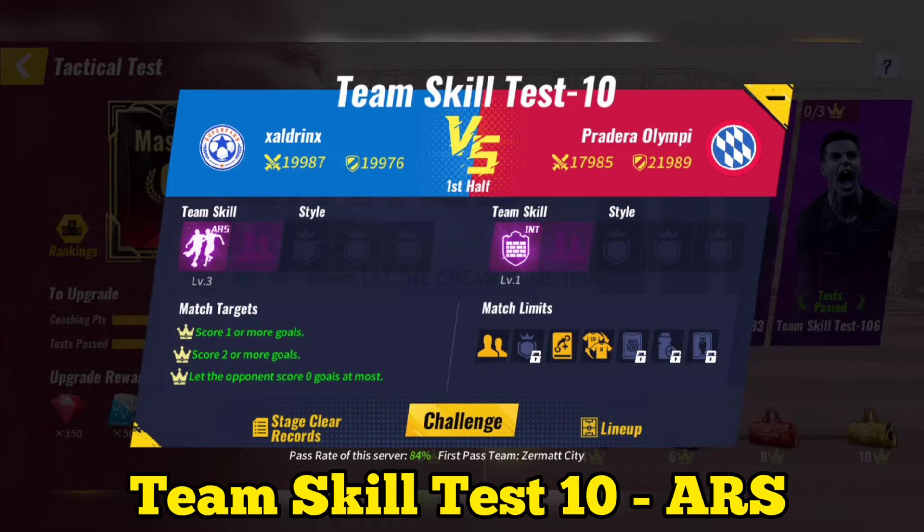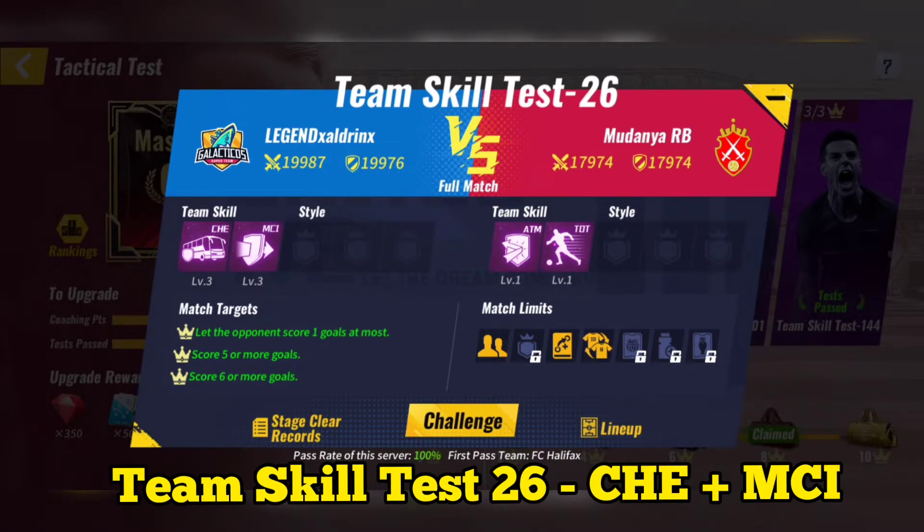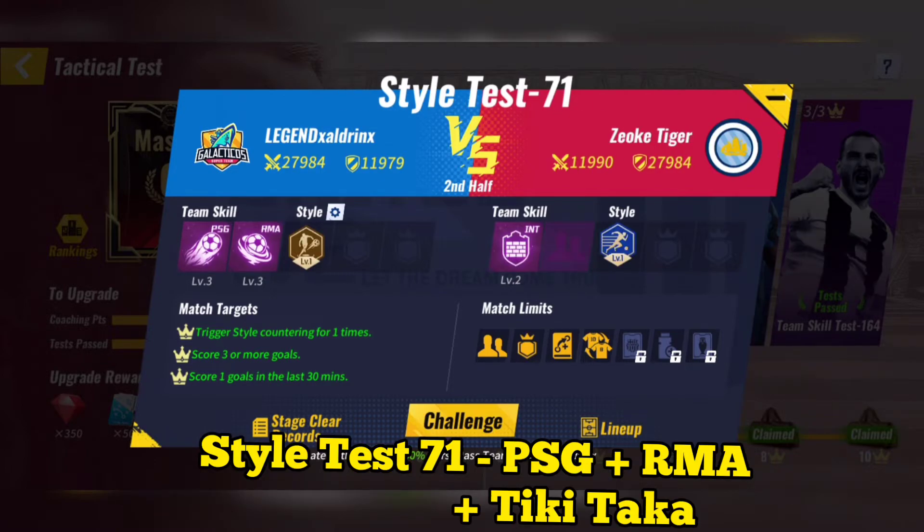Team Skill Test 26: Use Chelsea plus Manchester City. If skipping the match doesn't work, then play the match and make substitutions in the second half. Style Test 71: Use PSG plus Real Madrid plus Tiki Taka.